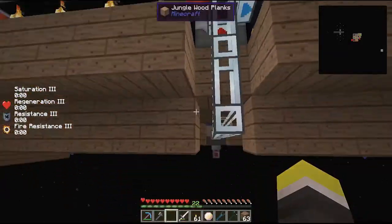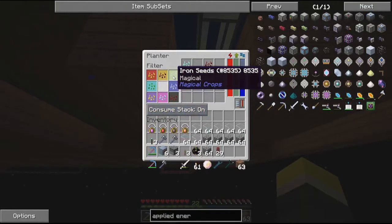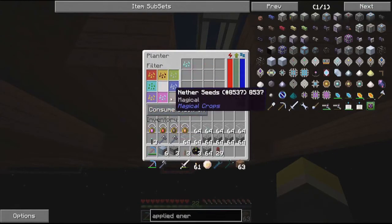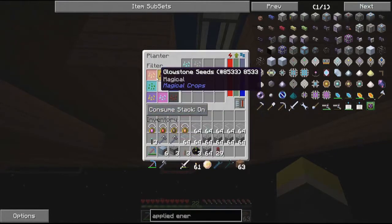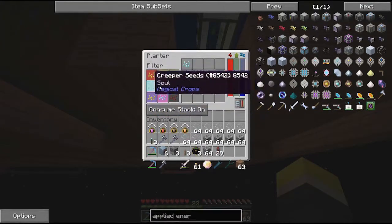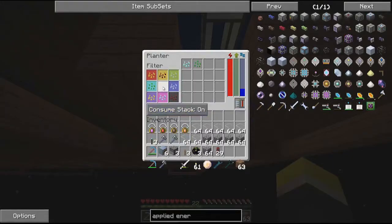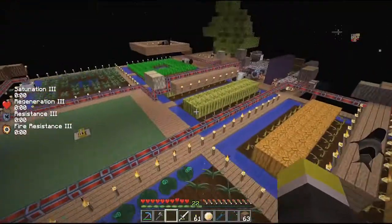There's one missing here - something doubled. Iron Seeds, Nether, Surtos Quartz, Creeper, Redstone, Glowstone... Nether Seeds? I'm so confused. But that's what we are producing right now.